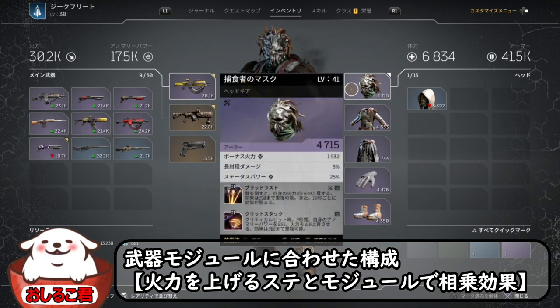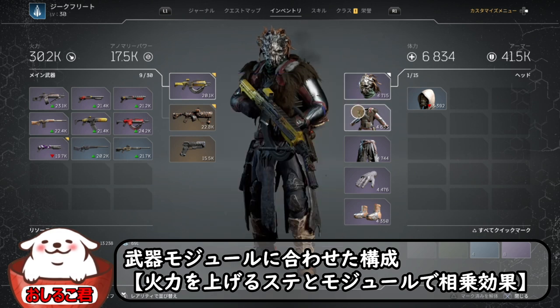もう一つはタレントの方なんですけども、スキルですね。ブラッドラスト、敵を倒すと3重複で1849が10秒間、かなり強いですね。クリティカルヒットすると5秒間、これも5回重複なんで、火力が非常に高くなる。あとはスインテッドラウンド、これが火力に対して15%上がっていくということなので、これはもう必須でかなり上がると思います。